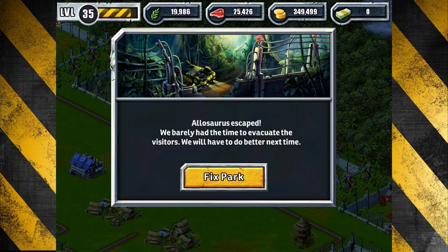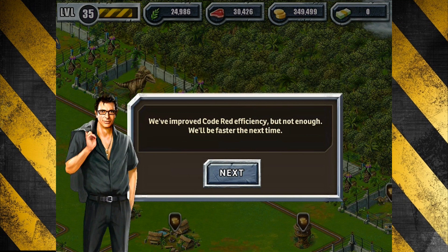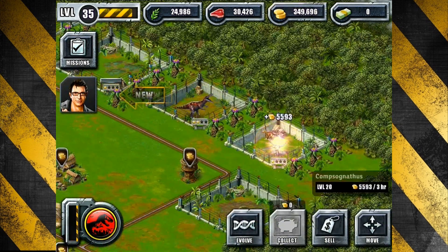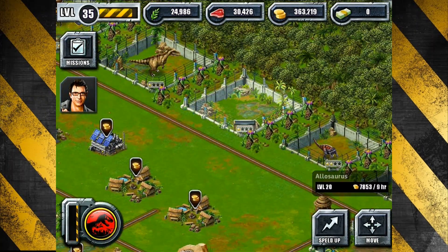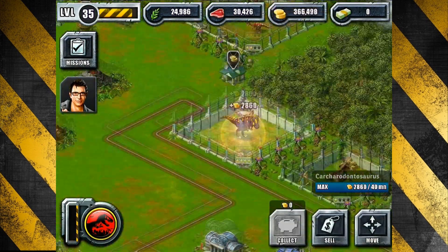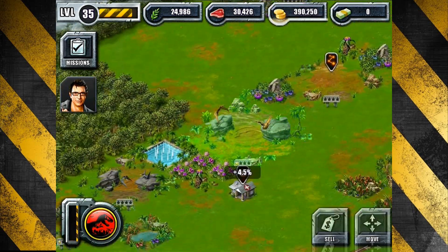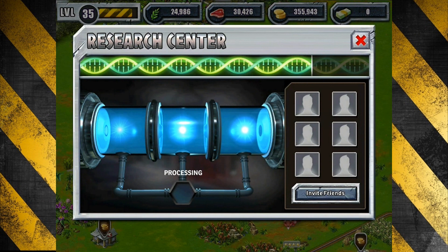Well there you have it — we had a good run but eventually this was inevitable, what with chaos theory and everything. Freaking shut up Malcolm, you jackass, you're just rubbing it in. 35 levels, millions of coins, millions of hours — and we let a dino escape. That is just a travesty unlike any other. Does he come back? Some of you have been saying they do — oh yeah, he does, he's only on a 15-minute break. He'll go get a snack of some human sitting somewhere.